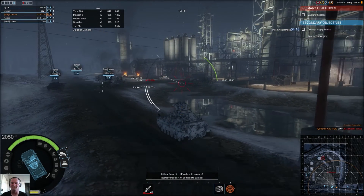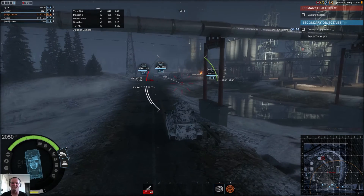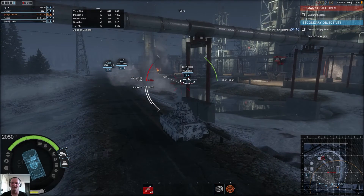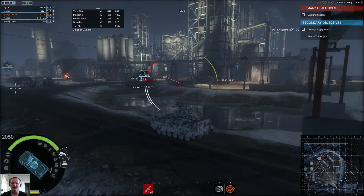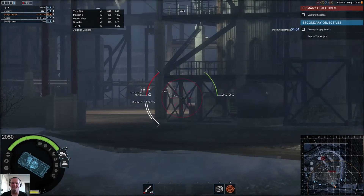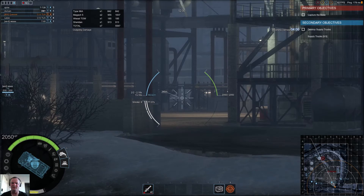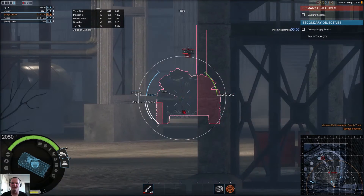I'm actually putting out some pretty decent damage, but this is not my typical battle with this thing. Usually I've been spotted and taken a whole pile of damage by now. Now I know there was a Sheridan hiding over there — I don't really want to take a chance on a blind fire.